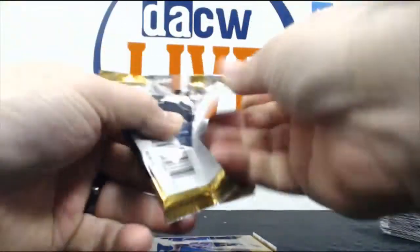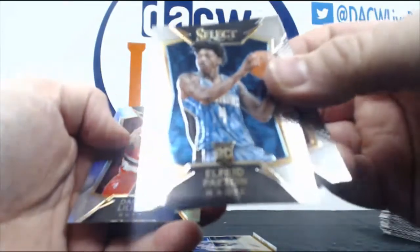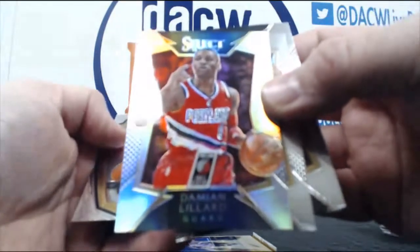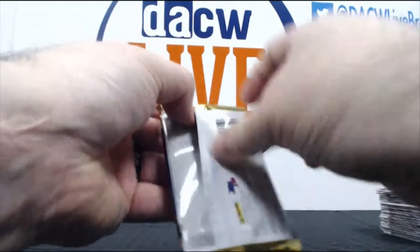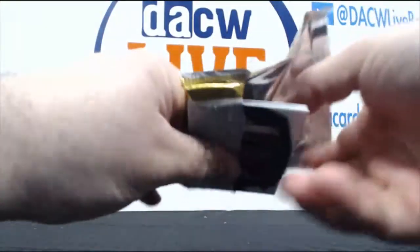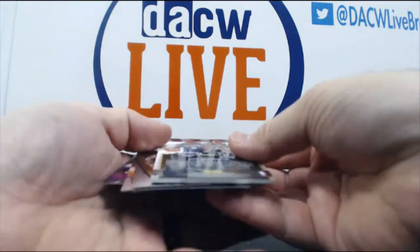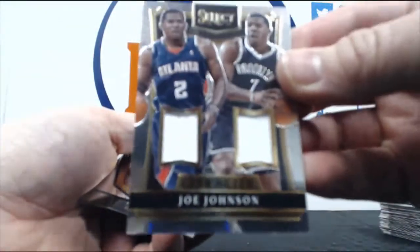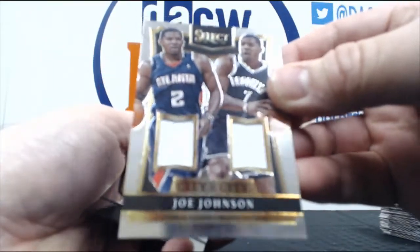Last two packs — always hope for that bonus hit of some sort. Alfred Payton rookie. Damian Lillard prism. And a Dante Exum rookie. And our last pack — oh, here it is. Joe Johnson City to City, from Atlanta to Brooklyn, and that's 53 of 199.